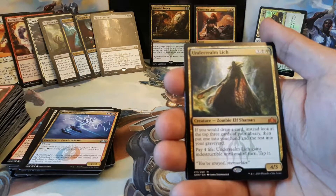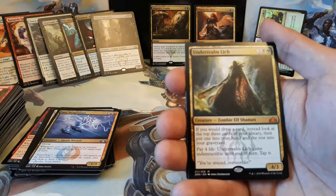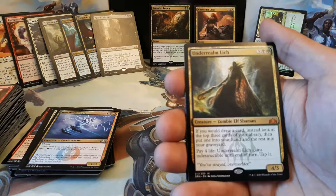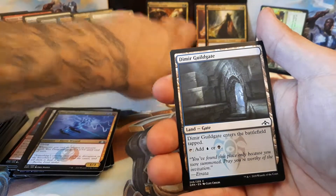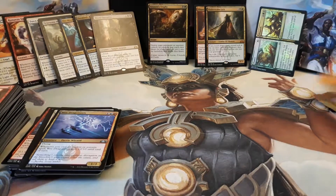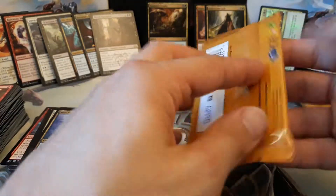It's an Underrealm Lich — three, one black and one green for a 4/3. If you would draw a card, instead look at the top three cards of your library, then put one into your hand and the rest into your graveyard. Pay four life and Underrealm Lich gains indestructible until end of turn. Our third Mythic of the box — we're getting some Mythics now, but not necessarily the Mythics we're looking for. Dimir Guildgate and a Bird Illusion. Two more to go — do these packs have Shocklands for us? Let's crack them open.